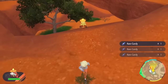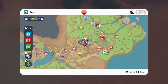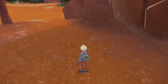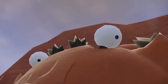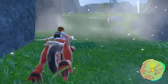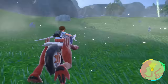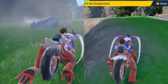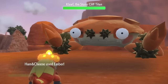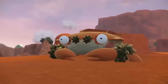Now, believe it or not, the next glitch might just be even more broken than the Rare Candy duplication glitch. After getting Fuecoco to level 99, Yee Hamaki headed towards the Titan Cloth. Cloth is typically fought first in most Scarlet and Violet speedruns because of the boost ability you get from defeating it, which lets you travel much faster in the overworld. Yee would then walk up to the Titan and one-shot the first phase with a not-very-effective Ember using a level 99 Fuecoco.